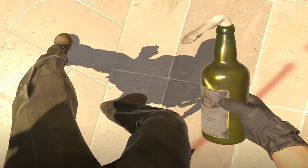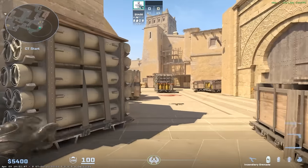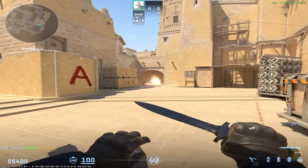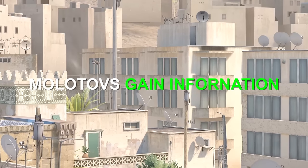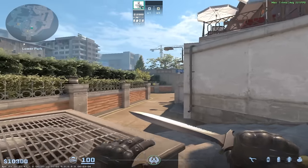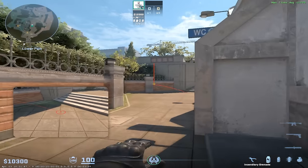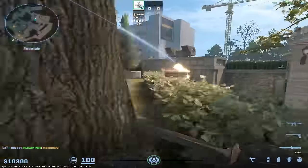Molotovs are useful in their own right too, since a smoke can't stop the push — just the vision. A molotov is a good alternative for early round utility, especially if you suspect the enemy to rush you. Alongside that, there are good information plays you can make with a molly. First example is on Overpass: if you molly deep playground early in the round, it'll force the T side to either stop or use a smoke to put it out. This gives us information and it'll waste one of their smokes.